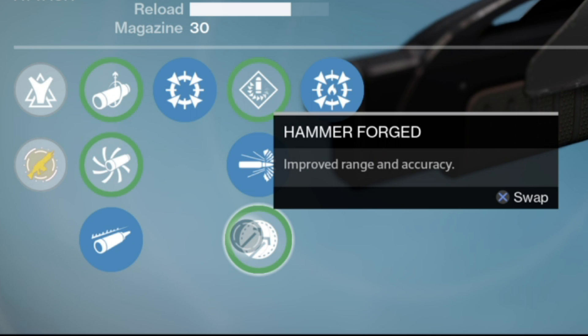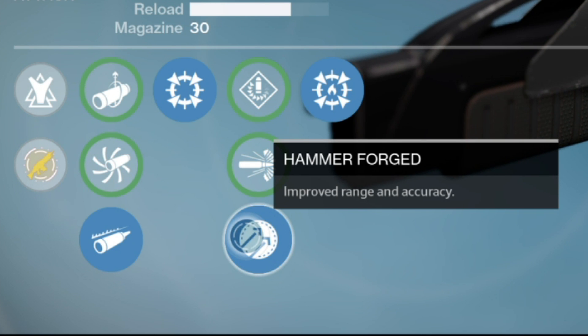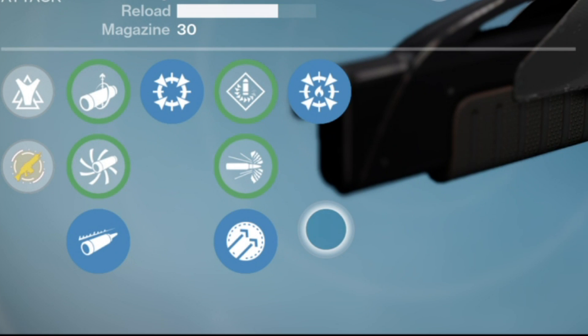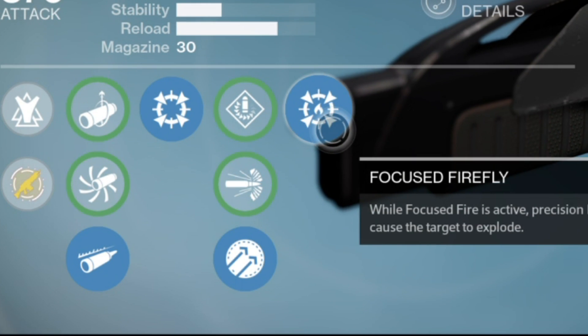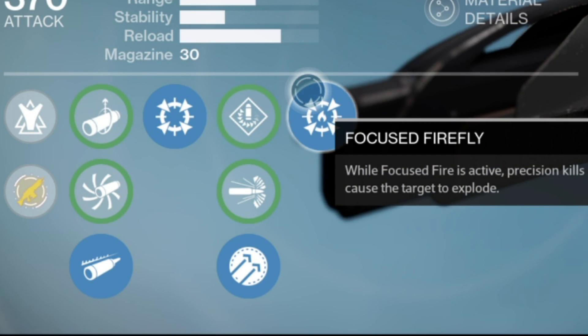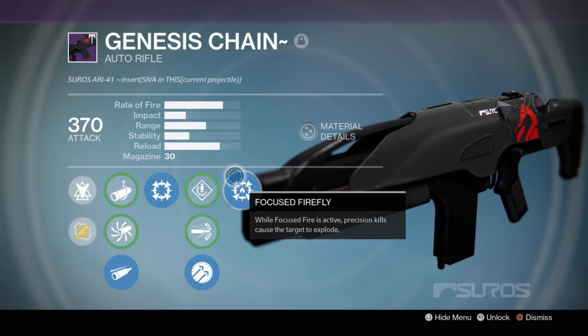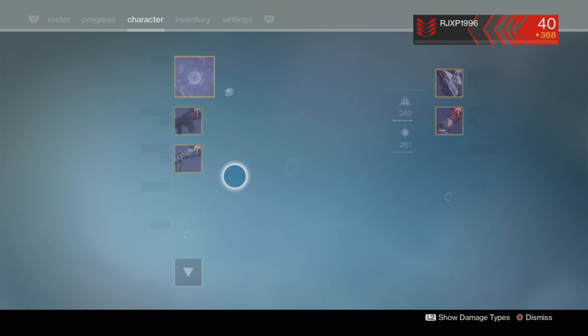We also have Hammer Forward — improve range and accuracy. I should try this first, and if it helps with the kick of this weapon I might keep it on, but if not I'll probably just put on high-caliber rounds again. And its final special perk is Focus Firefly, which is my favorite so far. While Focus Fire is active, precision kills cause the target to explode — the first auto-rifle to have Firefly. I love Firefly, it's my favorite perk in the game. Remember when I said Triple Double was my favorite? I forgot about Focus Firefly because I'm blowing things up. I love it.